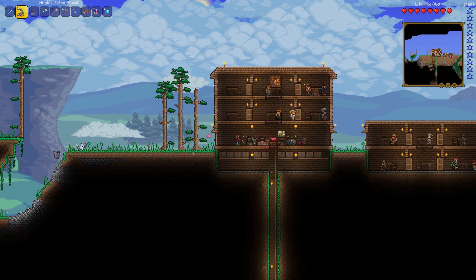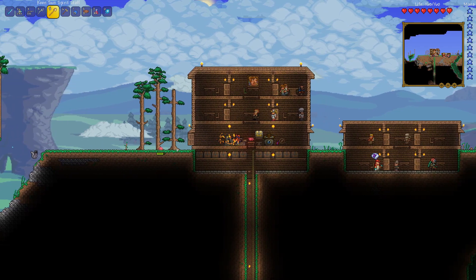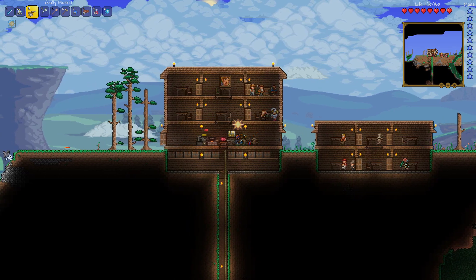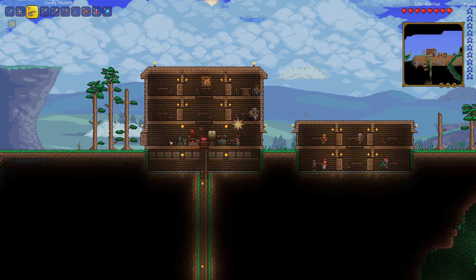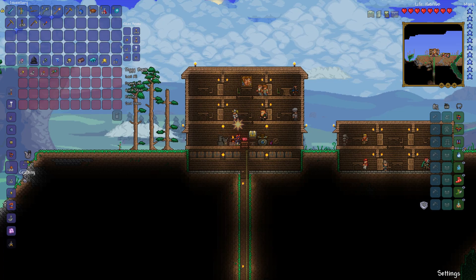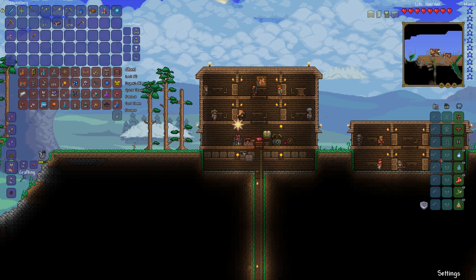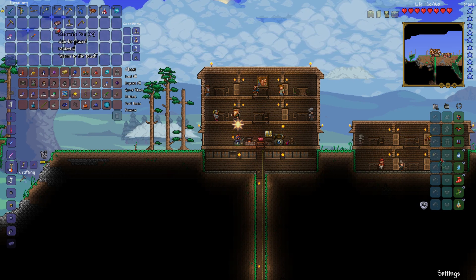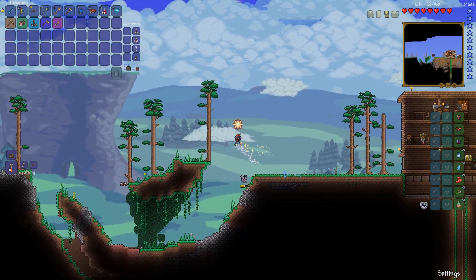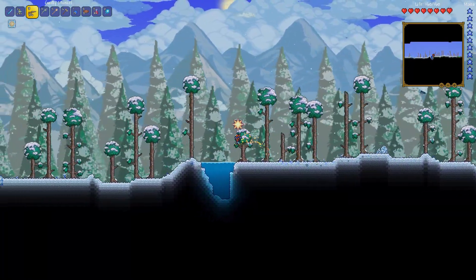Oh my God, that's Pinky — a little pink slime right there! He'll drop a lot of gold and some pink jello if we can kill him. I think our bow's doing an okay job of knocking him back. We didn't have our summon out, I just realized, that entire time. Our musket is a little bit better for this — got him! Got some pink jello and some gold. Perfect, just what we need. We'll deposit the gold and everything else. I'll throw my gel and pink gel in a chest — don't need it right now.